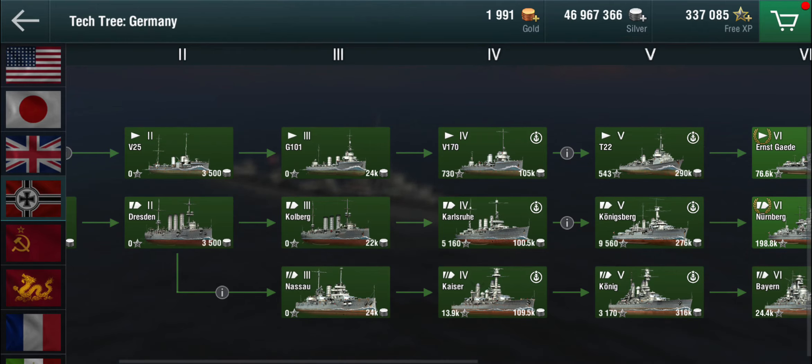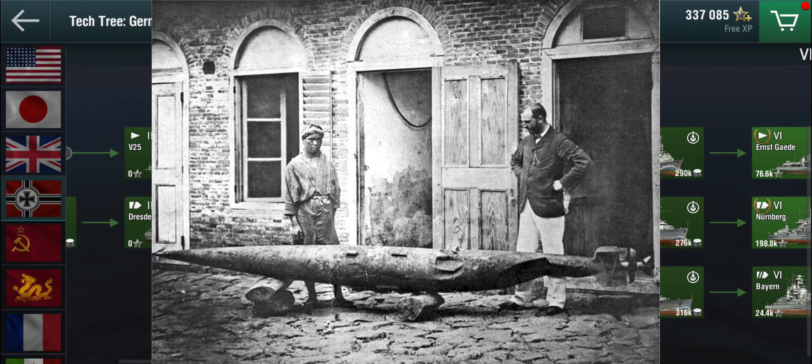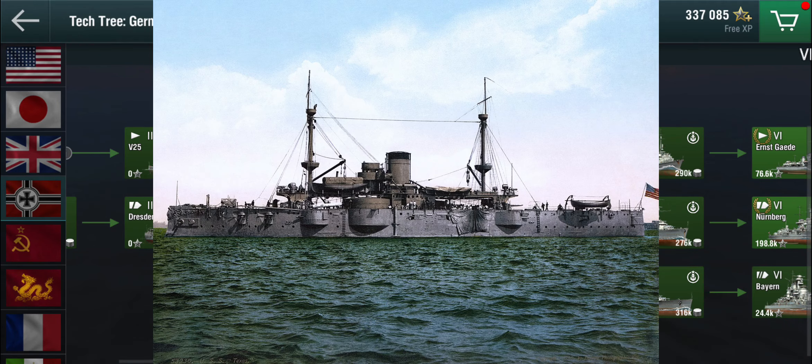So destroyers — what are destroyers? Well, in the olden days before the war, ships were mostly relying on their naval artillery and their guns. Then torpedoes were invented and they shook things up, because guns have a symmetry between the amount of ship required to carry them and their power. A bigger gun barrel is heavier, needs a bigger turret, bigger turrets need bigger barbettes — so bigger gun equals more firepower equals bigger ship.